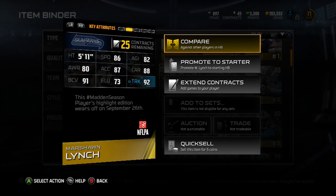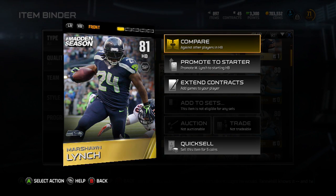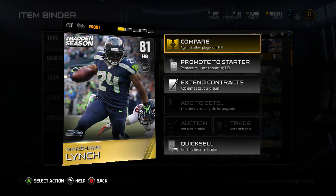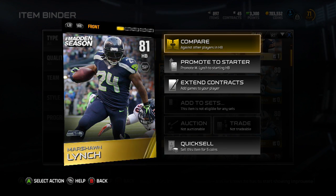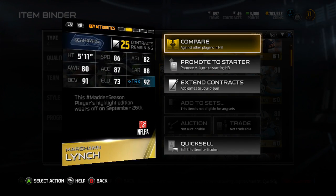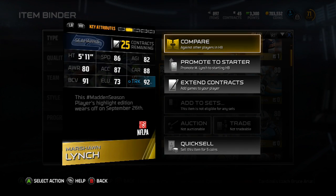86 speed, 87 acceleration, pretty good carry as well. I do hear this guy fumbles a lot with his elite card, so that's going to be an issue if he fumbles a lot in solo challenges — especially the elite ones when it's all about field position. If this guy coughs the ball up, that is not going to be a good look. But a nice 81 Marshawn Lynch for at least a week. Going to be using this guy until his contracts run out, and then he's going to go away forever. Not a bad card, not a bad free card.